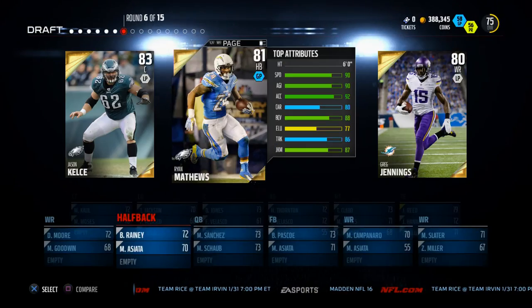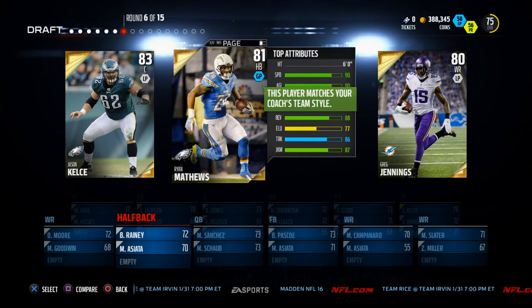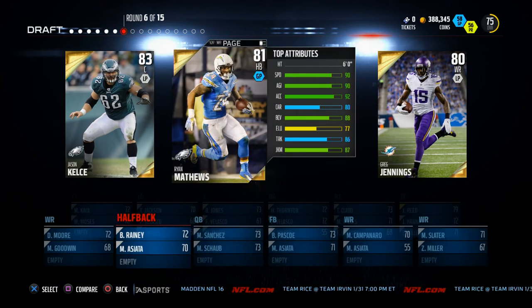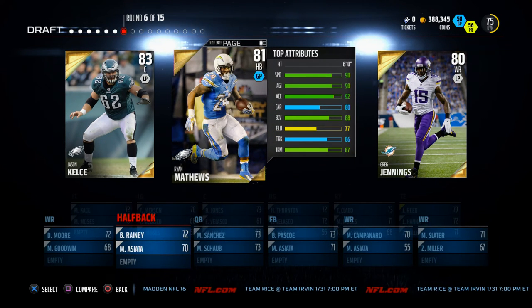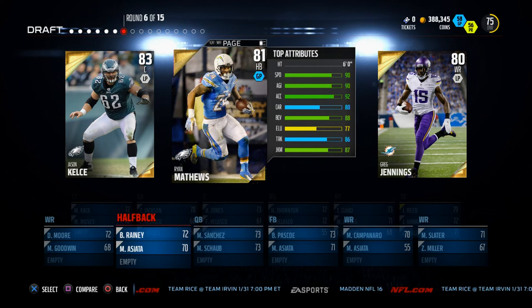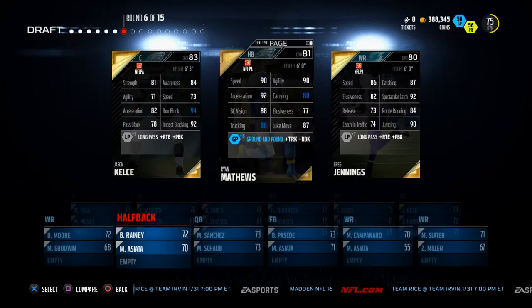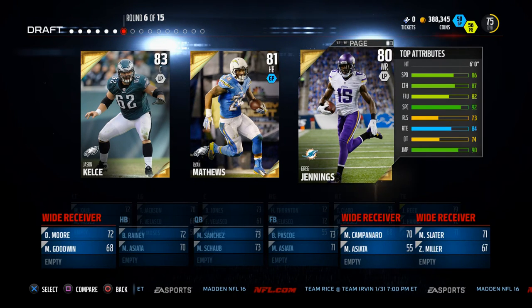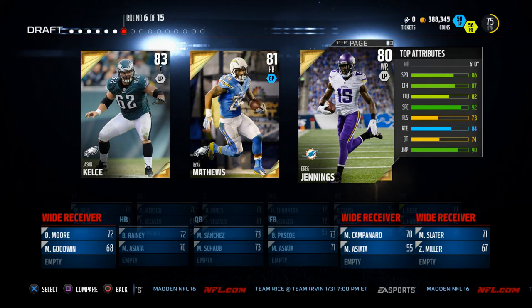On the offensive side, we've got Ryan Matthews, Greg Jennings, and Jason Calcet. Jason Calcet is a really good run-blocking center — you do need a good offensive lineman in this game. But our running backs just aren't good enough; we don't have Christian Michael or any of the good silver players. Greg Jennings has 84 route running, which is mediocre, and only 86 speed. I keep going back and forth, but I'm going to go with Greg Jennings, hoping I can get a better running back later and having Jennings in case I can't get a good receiver.